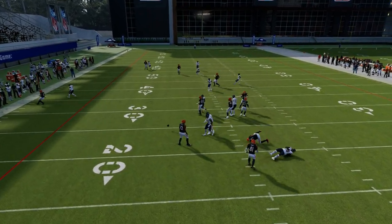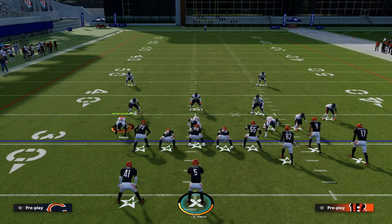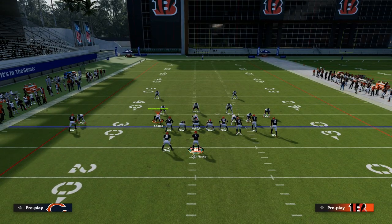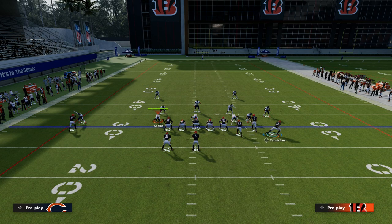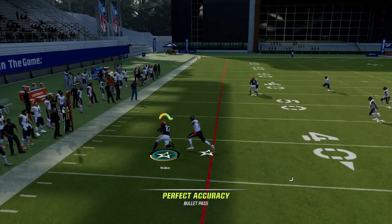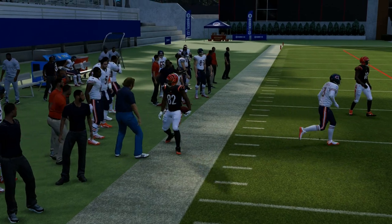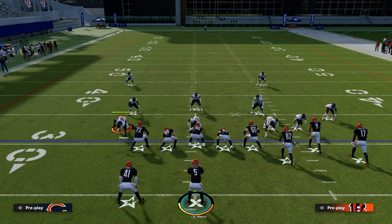The first read on this play is going to be the tight end. The tight end drag is really the route that a lot of people just forget about from year over year. It doesn't matter what Madden it is — a lot of people just don't like to defend this tight end drag, and it can really get you 10 to 15 yards plus every single time over the middle of the field.